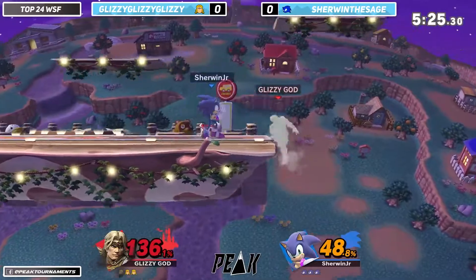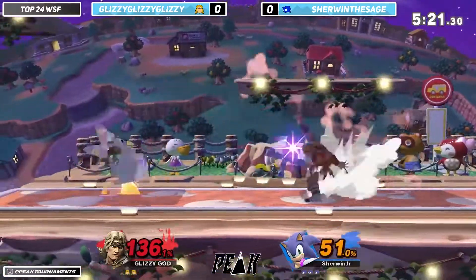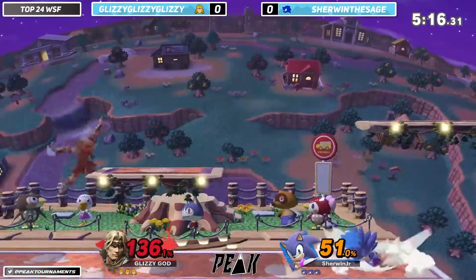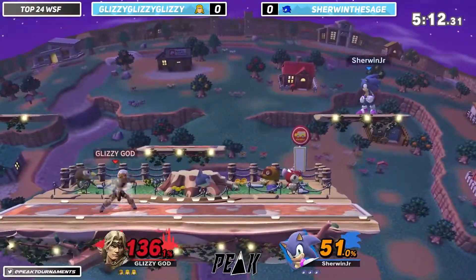Sherwin currently has Gluzy at 136%, close to getting this first stock of the game. Nearly two minutes in with no stocks taken by either opponent.